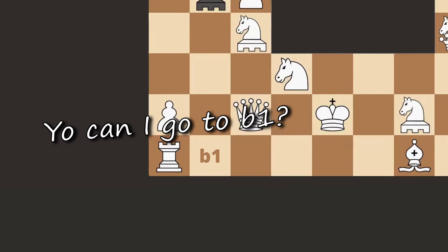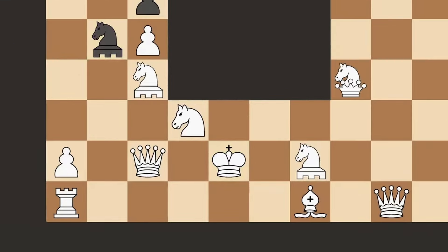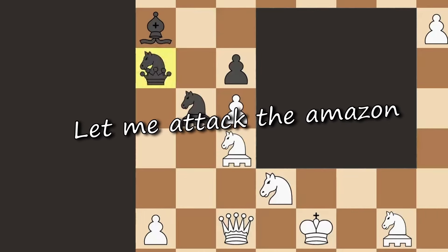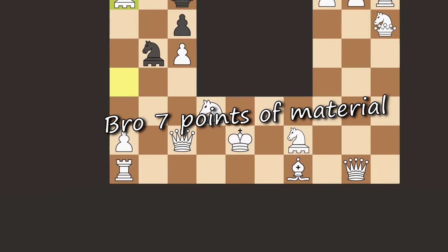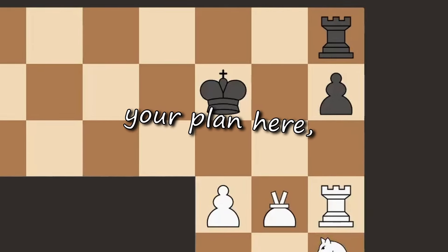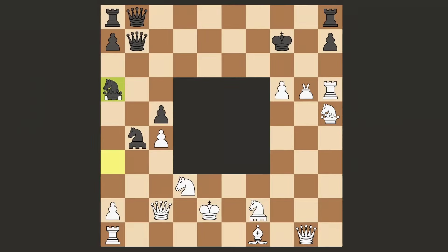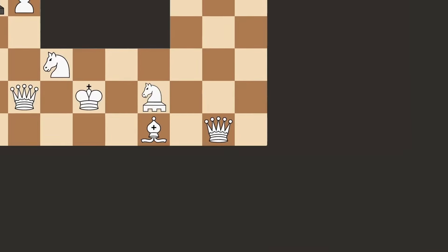Can I go to b1? No, that's a dumb idea — the queens will just eat you, that's not good. Amazon, give more pressure. Let me attack the Amazon. What the hell was that chancellor? Bro, 7 points of material just went bye bye. I have no idea what your plan was here, but thank you anyways. Come on white queen, let's trade. Okay, goodbye everyone.